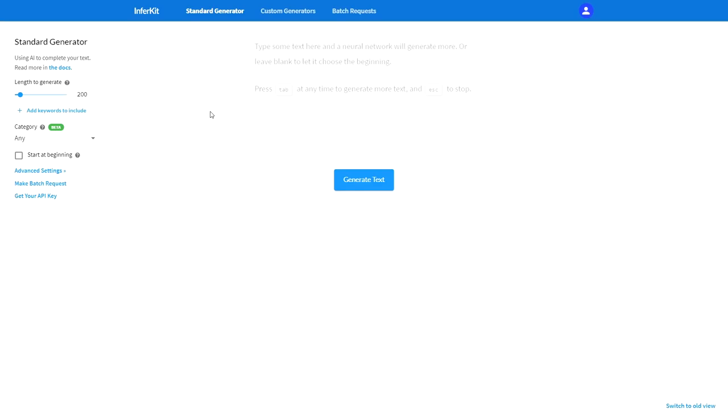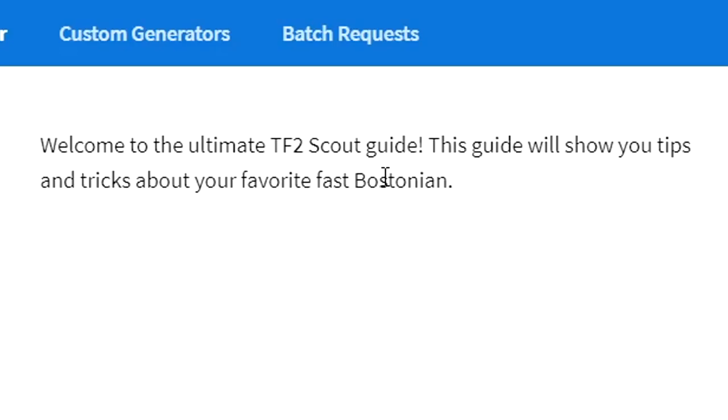I think what I'm probably going to do is I'm going to section this. We'll do a general Scout tips section, a what weapon to use section, and then maybe something else, but we'll have to insert information so the guide at least pretends to know what it's doing. I've started the guide out by: 'Welcome to the Ultimate TF2 Scout Guide. This guide will show you tips and tricks about your favorite fast Bostonian.' I feel like that's how a lot of guides are going to start, and we kind of want to bait people into actually reading it, but it also gives the AI generator some tips about how to actually read this, so let's begin.